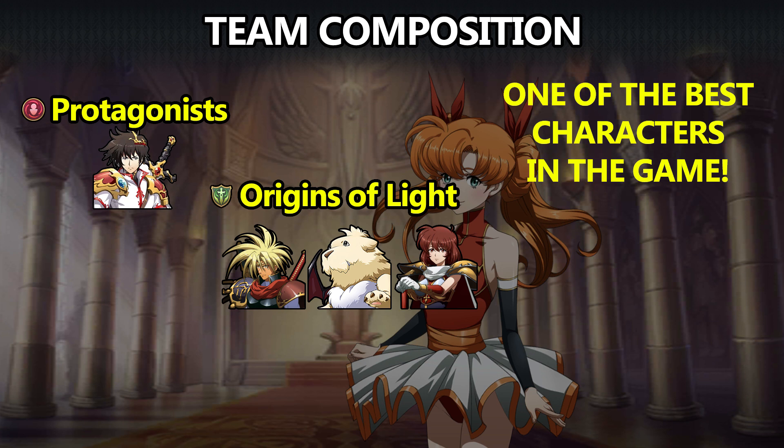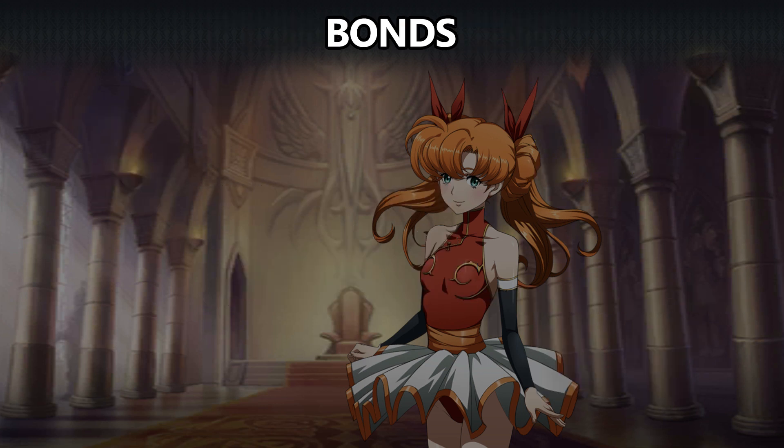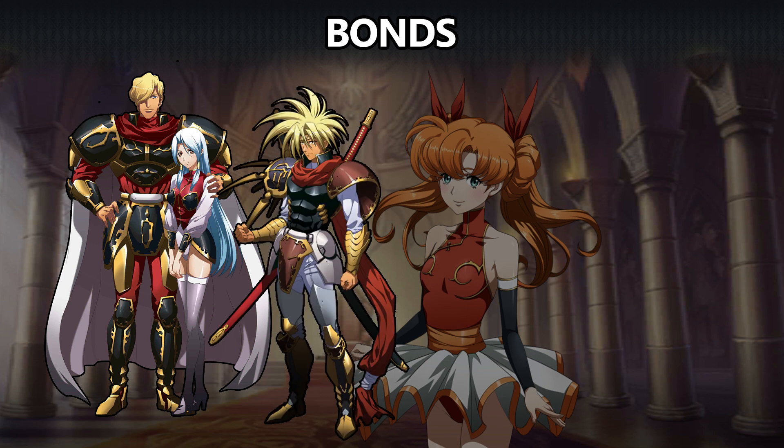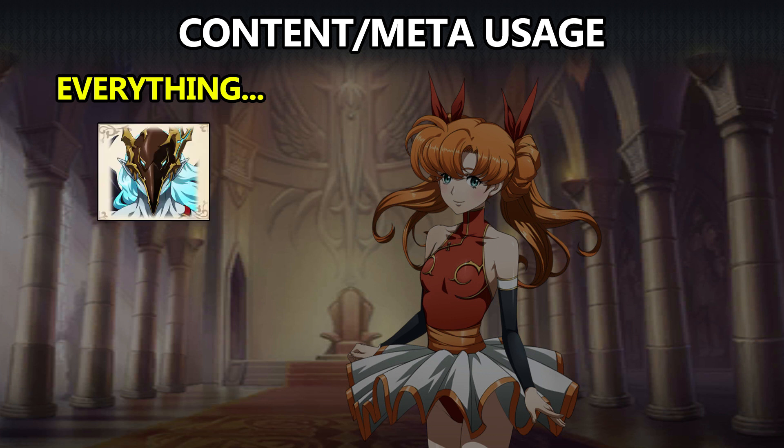She's a member of Protagonists, buffed by Matthew; Origins of Light, buffed by D'Hart, Jugular, and Freya; and Princess Alliance, buffed by Shell, Faniel, and Luna. For bonds, she unlocks the defensive bond for Gerald and Lela, and Gerald and Lela unlock her defensive bond. Similarly, she unlocks the attack bond for D'Hart, and D'Hart unlocks her attack bond.